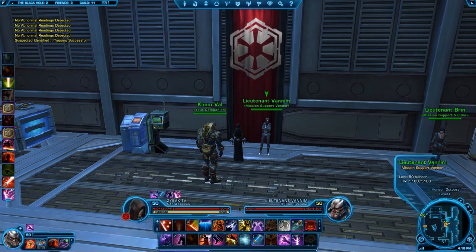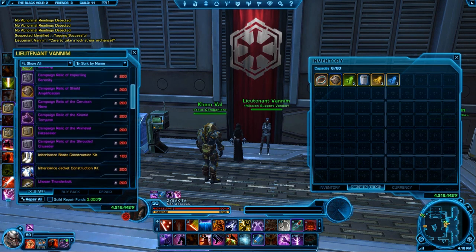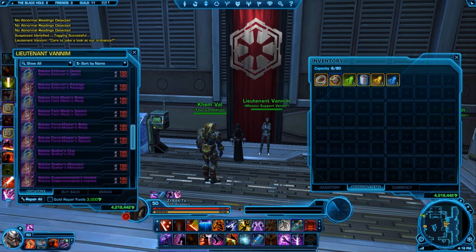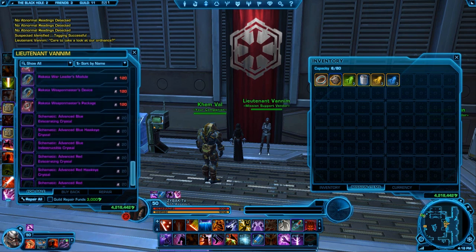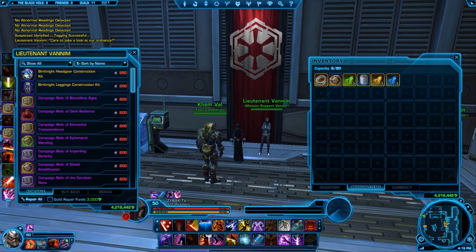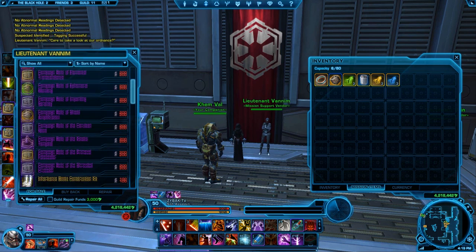Also on Corellia, there's a daily quest vendor. Every time you do a daily quest, you get a daily quest commendation. You can turn in these commendations for legacy gear, relics, earpieces, implants, and there's actually two mounts. So even if you're not a big fan of daily quests and you don't need the money, there's still incentive to do them — you can pick up two mounts, some gear, and some legacy gear, further rewarding people for doing them.